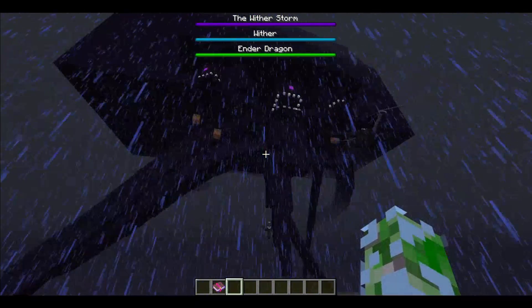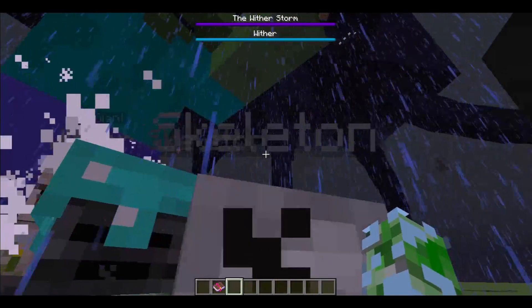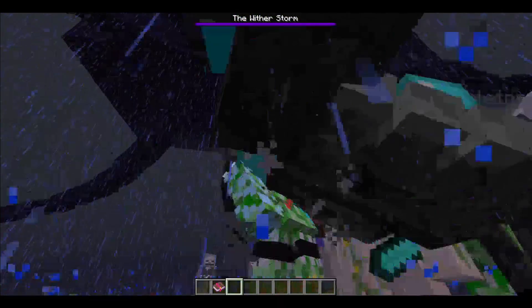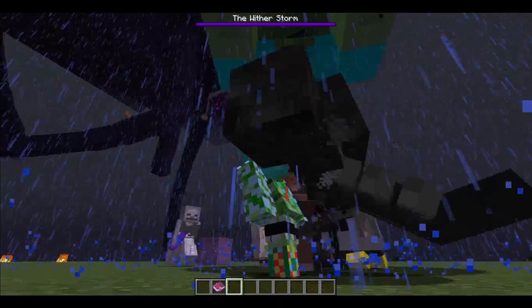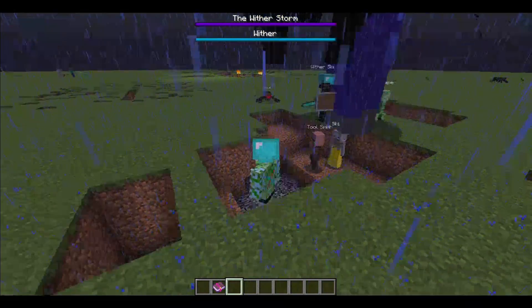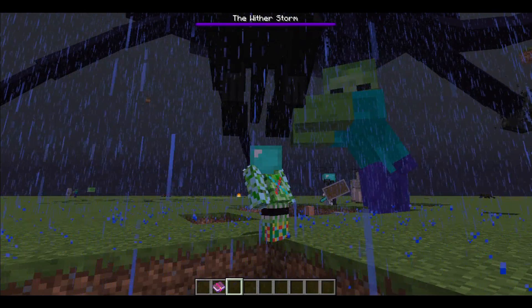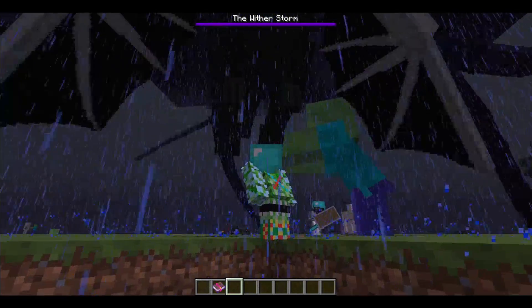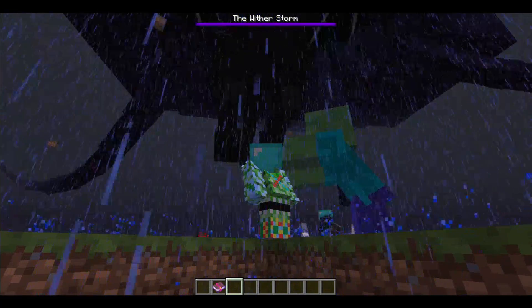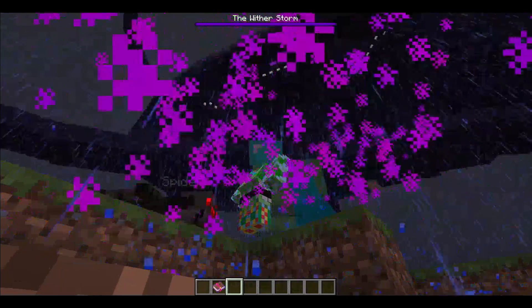Even the wither storm tends to be sneaky. If you hold down sneak, the wither storm will go far below you. Now of course it's easy for the destroyer phase to hide cause it doesn't have the gigantic humpback. It's a bit difficult for the thunderstorm stage to hide. The giant humpback still sticks out of the ground — you see this giant block kind of moving around, and you know somebody's got a wither storm in the area.